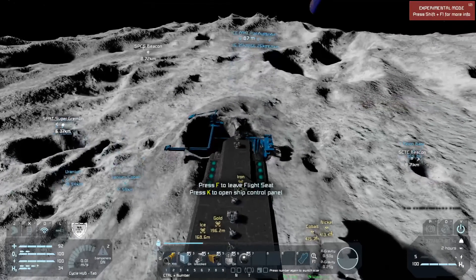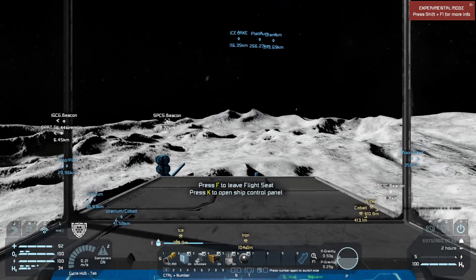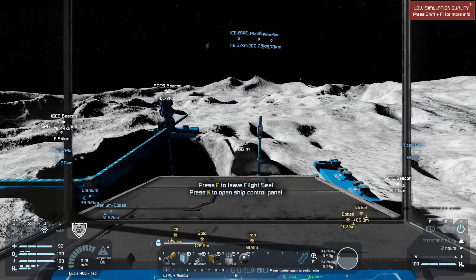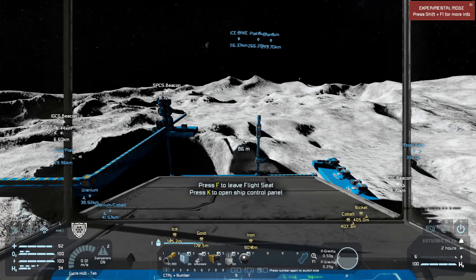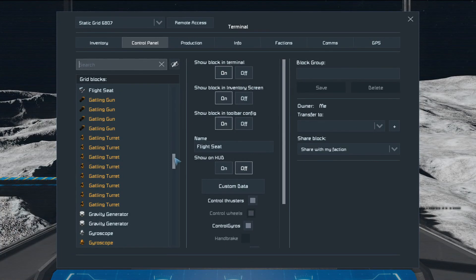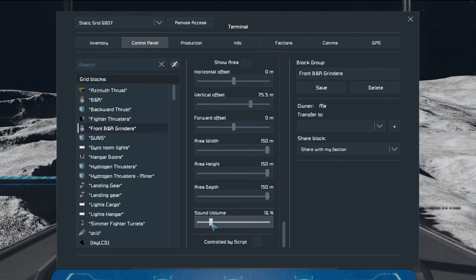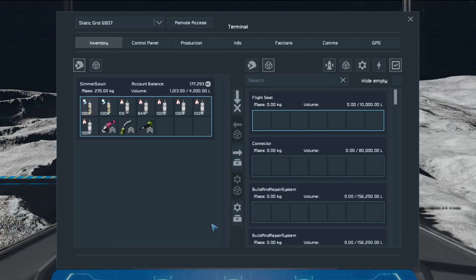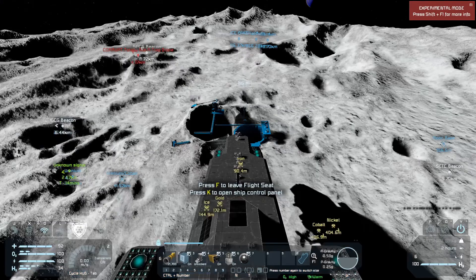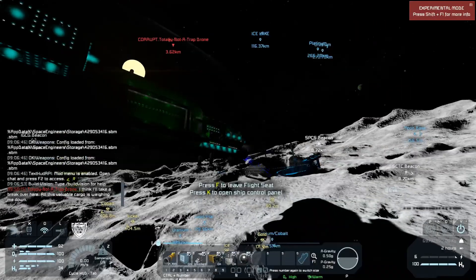Keep an eye on our elevation at 87, a little tilt. That should work. I'm going to turn the sound down on those grinders, it's loud. Sound volume at 16% - cool. Totally not a trap. I think I'll take a break over here - all that valuable cargo is weighing me down.